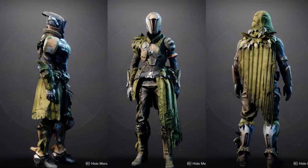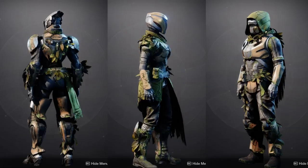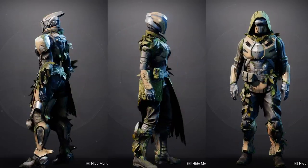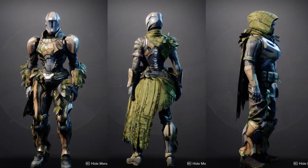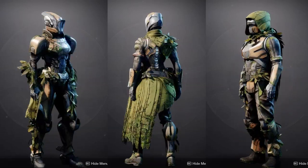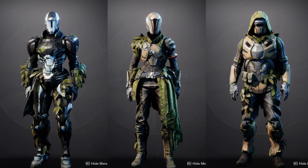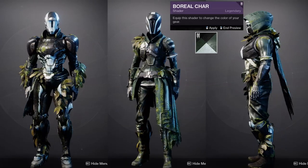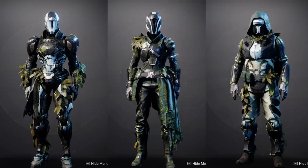Today we're going to be looking at the World Drop armor sets introduced in Season of the Lost. You're essentially getting Season of the Undying and Season of Dawn's armor sets. This is not the ornaments — this is the armor from the actual Season Activity. For example, in Season of the Undying you had the really cool Vex armor, but the one from the Season Activity is the Overgrown Vex armor set. That's the one you're going to be getting.